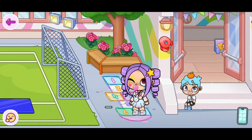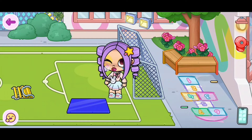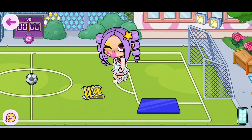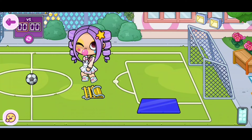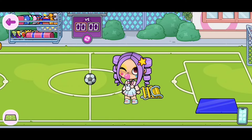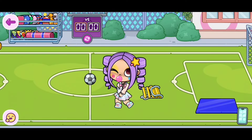Now as you can see I'm not walking. But if you place your character on the field, she starts running, but if you make her slow down, she can walk. To make her slow down and start walking, you need to just drag your character slowly.